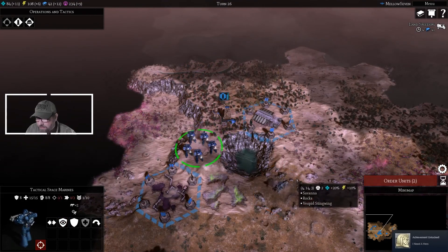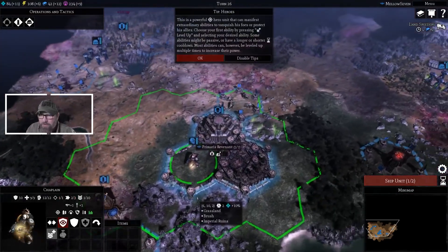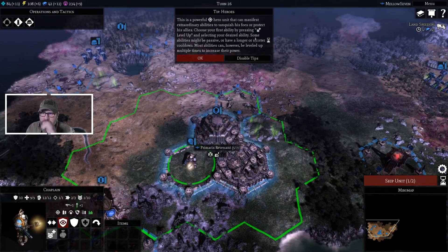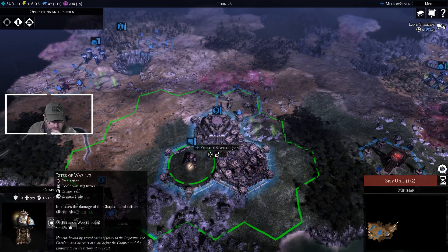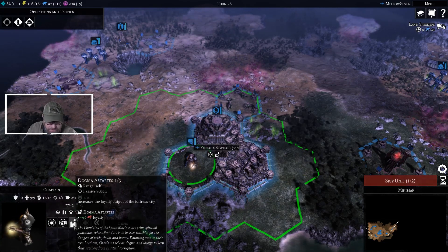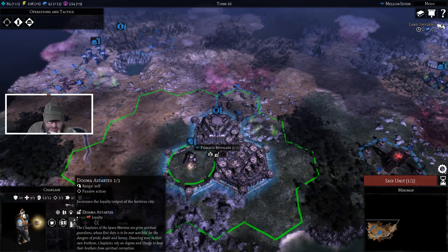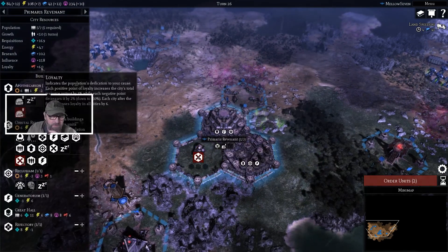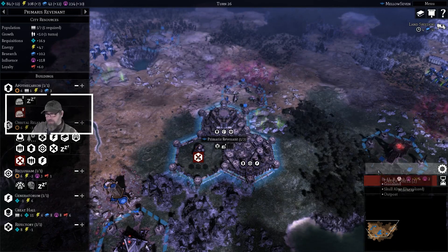Choose your first ability by pressing level up and selecting your desired ability — some abilities might be passive. Rites of war — increases the damage of the chaplain and adjacent units, restores morale. Or increases the loyalty output of the fortress — our loyalty at the moment is not spectacular. Because if we look, our loyalty was six total, and we'd like more population which seems to subtract from that. Let's go with the loyalty one.